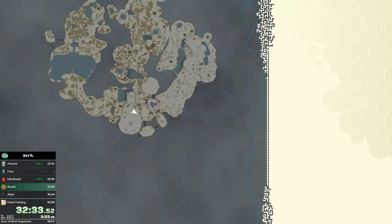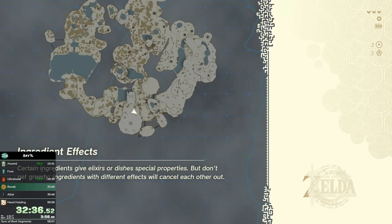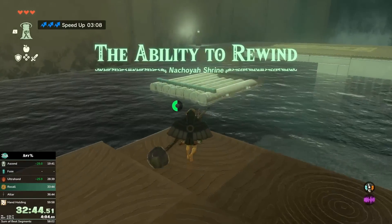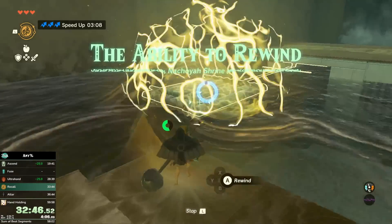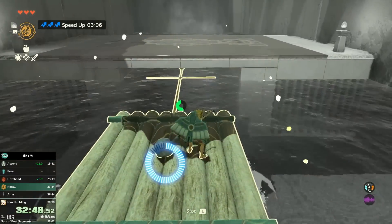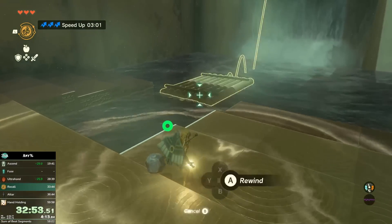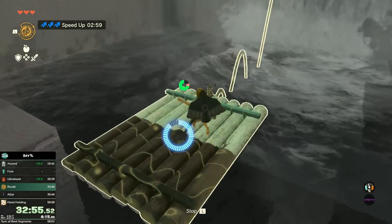The loading screens here are not exhilarating — again this is the physical version, but probably a slight improvement over Breath of the Wild. We don't have to talk to Rauru here since we already have the ability, so we just head straight forward. This is similar to the Ascent shrine — it's also cycle-based. If you remember this shrine from your casual playthrough, there's a puzzle at the end you can't really do much about. If you miss one of the cycles where the two clock hands don't overlap, you have to wait anyway. I made a pretty good cycle there.